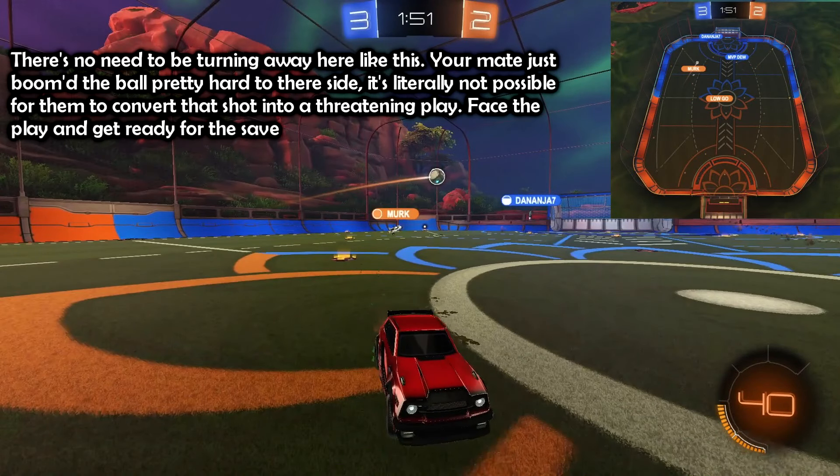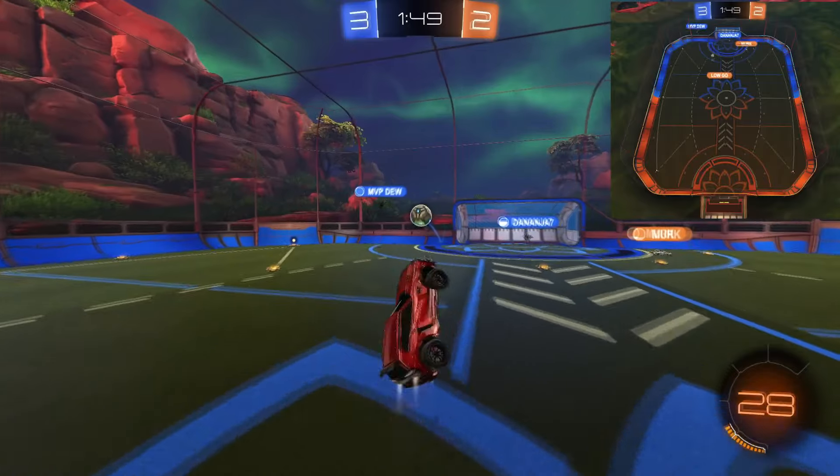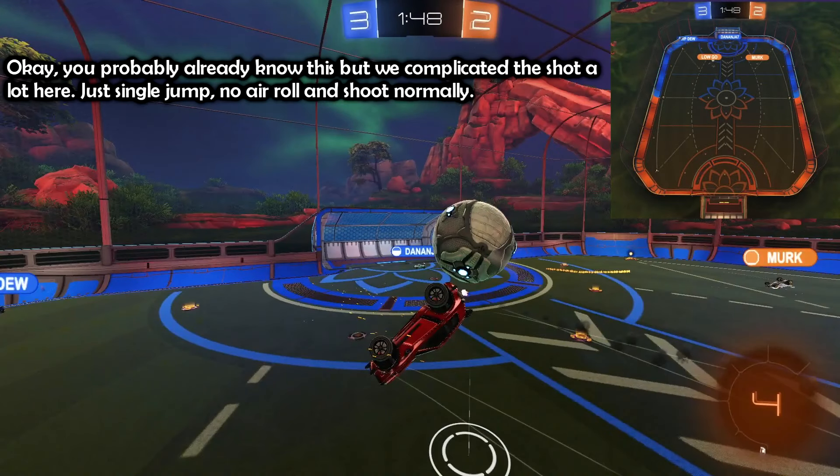There's no need to be turning away here — your mate just boomed the ball pretty hard to their side, so it's literally not possible for them to convert that into a threatening play. Face the play and get ready for the save. You probably already know this, but we complicated this shot a lot. Just single jump, no air roll, and shoot normally.